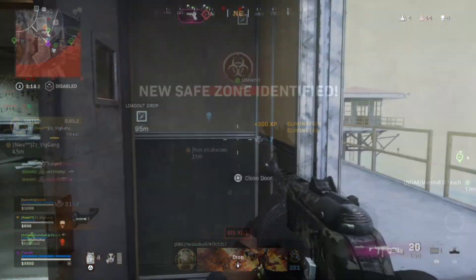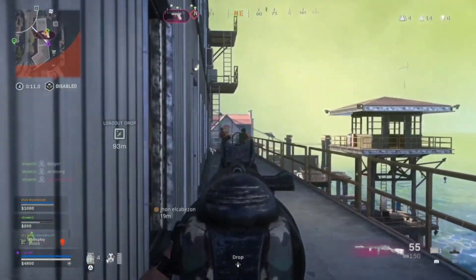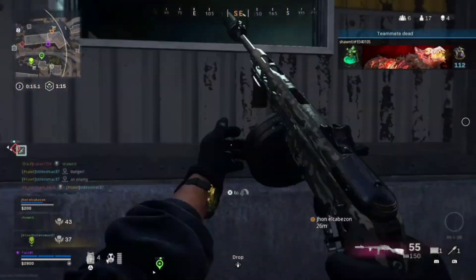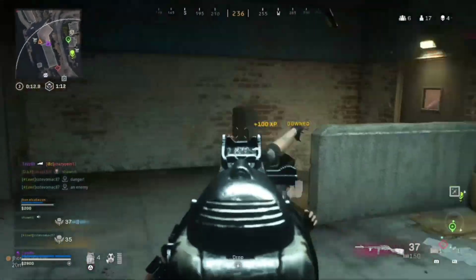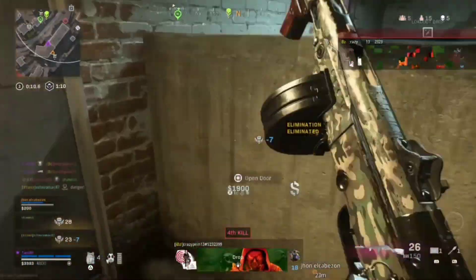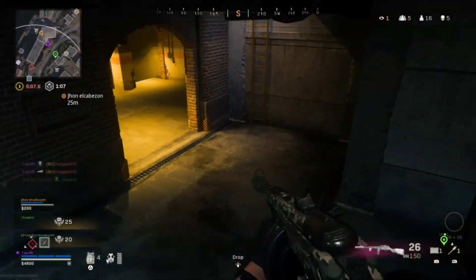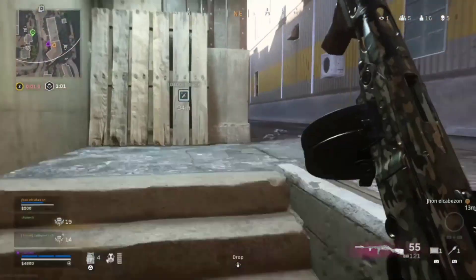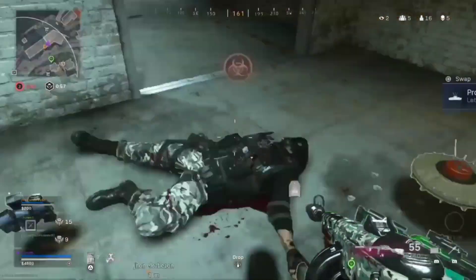But this gun is actually very good if you look at the numbers and the stats. Just from the stats, this gun hands down is better than the current A-Max, and we'll look at the stats in just one moment. So if you're confident in your skill level and you want to use a hard-hitting high-skill gun, then you definitely need to keep watching to find out how the C58 — nicknamed the baby A-Max — compares to its big brother, the CR56 A-Max.